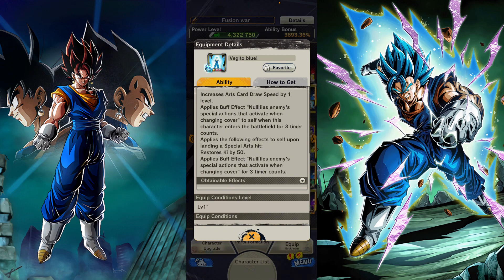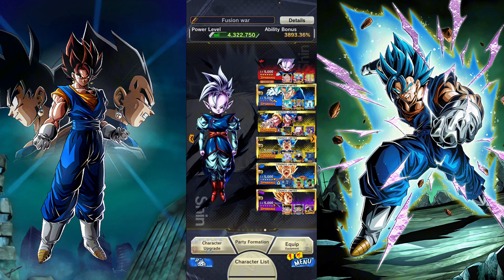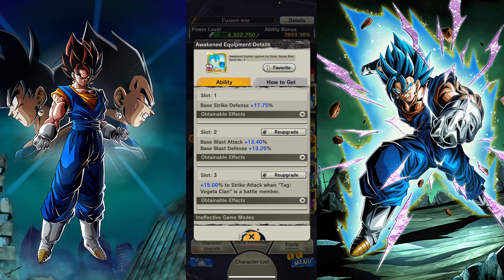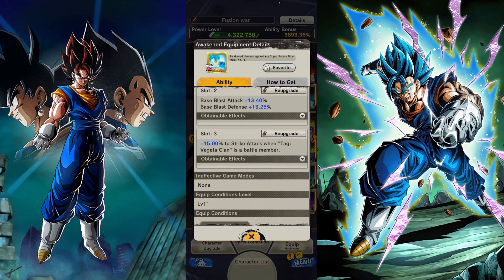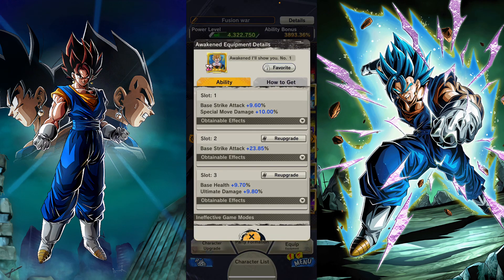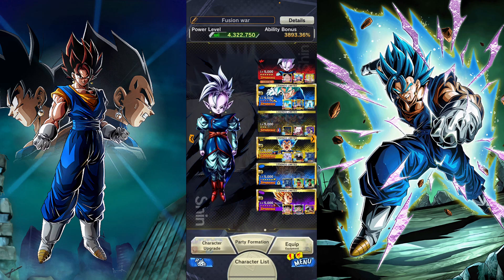I guess this is fine for him right now to make him a bit runnable in PvP. I have him at 13 stars and I'm going to be running him on god key. The Vegeta clan equip gives both base defenses, base blast attack, and pure strike attack when there's a Vegeta clan member. Another equip gives base strike attack, special move damage, base health, and ultimate damage. We're going to play a few matches and see how he performs.